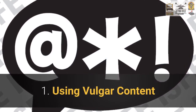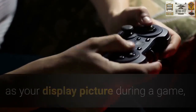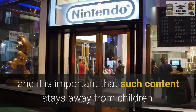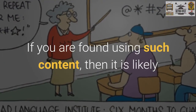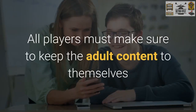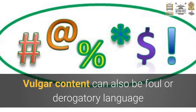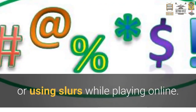Number one: using vulgar content. If you bought, downloaded, or are using a vulgar image as your display picture during a game, there are high chances of your account or console being banned. Nintendo is a huge platform used by people of all ages, and it is important that such content stays away from children. Vulgar content can also include foul or derogatory language, and many people have reported being banned for cursing or using slurs while playing online.